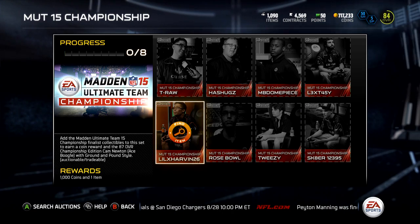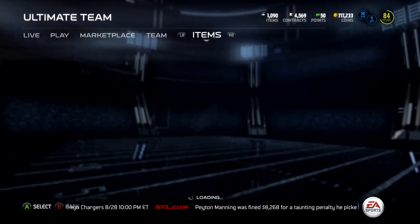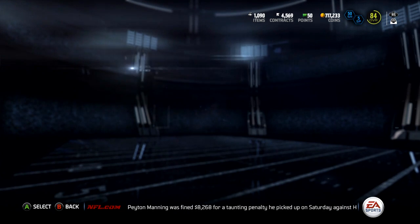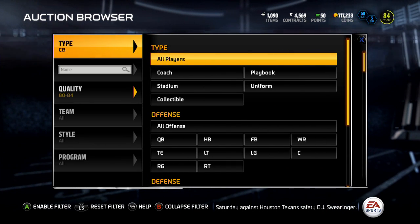For completing this you get the 87 overall Championship Edition Cam Newton. We'll take a look and see what the prices are on the auction, and then look at the other new card. In case you haven't been into your sets today or been looking on Twitter, you may not know that these collections came out.